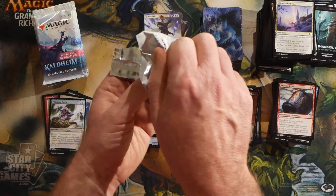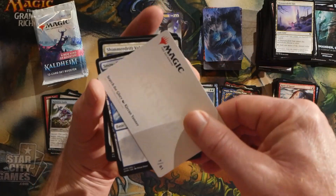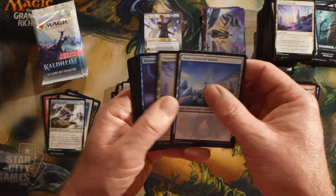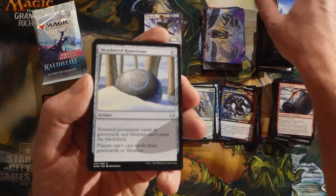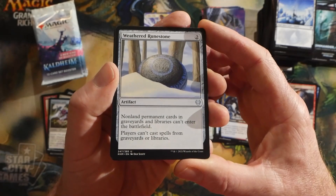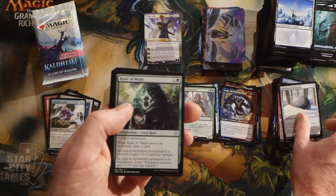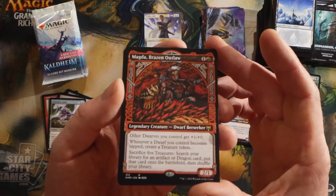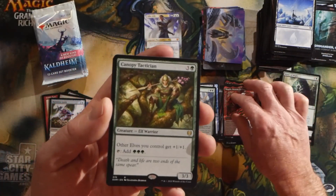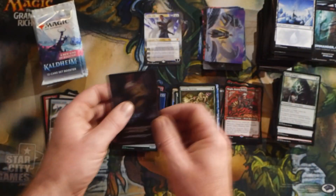I really do want to thank Chris for sponsoring this video — Chris really stepped up to the plate, also sponsoring a draft booster box video. Weathered Runestone — two mana: non-land permanent cards in graveyards and libraries can't enter the battlefield, and players can't cast spells from graveyards or libraries. Almost like a Grafdigger's Cage type effect. And then a showcase frame Magda, Brazen Outlaw — really nice looking. We also had a rare Canopy Tactician, a foil Tuskiri Firewalker.